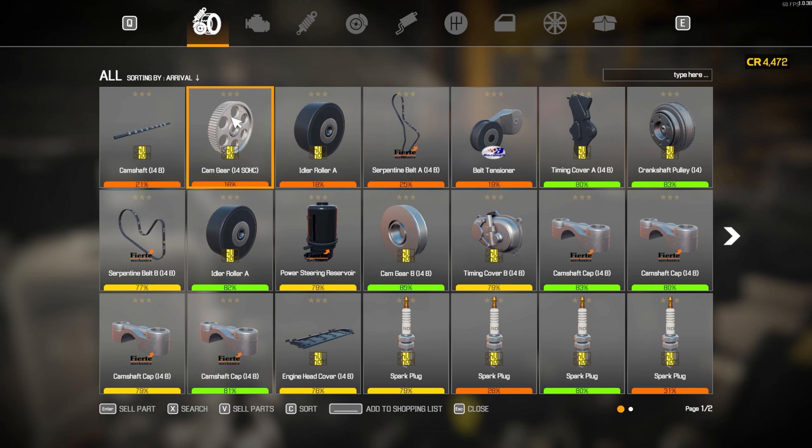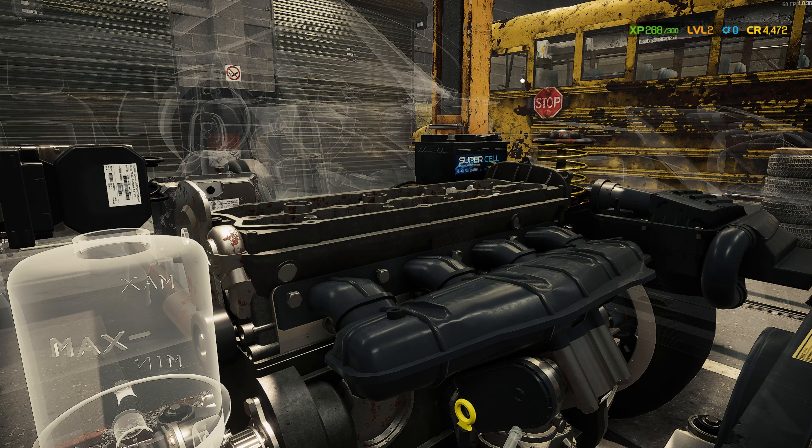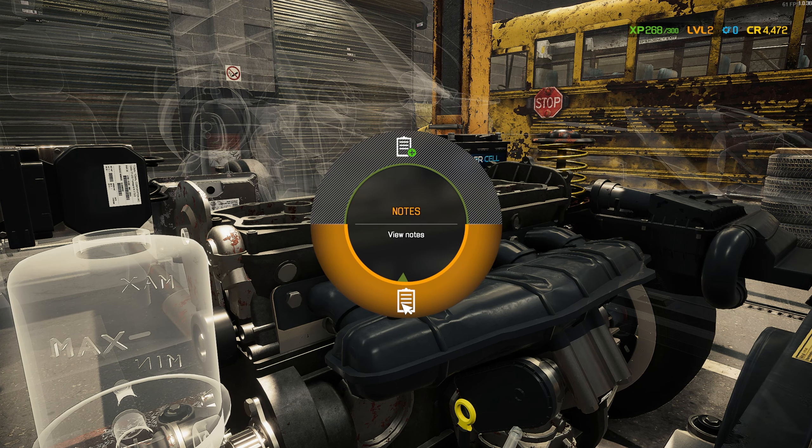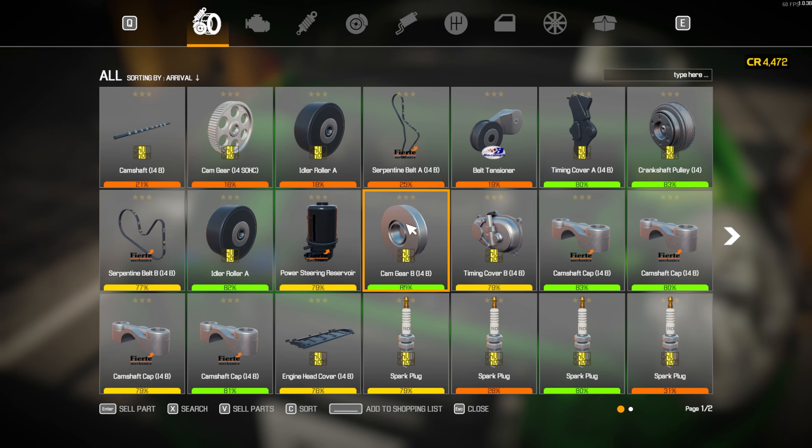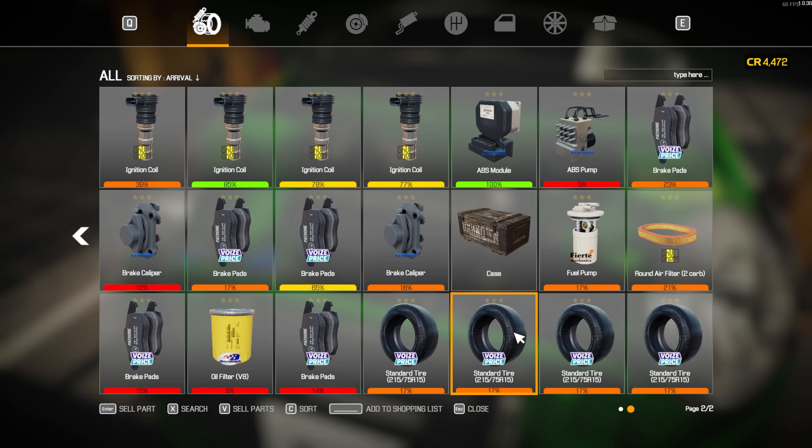We just added the camshaft — let's add the cam gear to the list as well. I can't figure out exactly what right-clicking does, but we got three items added. We need an idle roller, a serpentine belt, and a belt tensioner. Everything else in here looks good except for two of the spark plugs, so we're going to add both of those. We also need one ignition coil. Let's get these items ordered and then rebuild the engine.